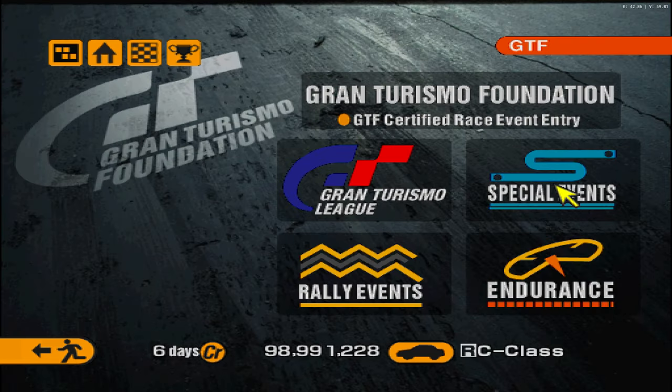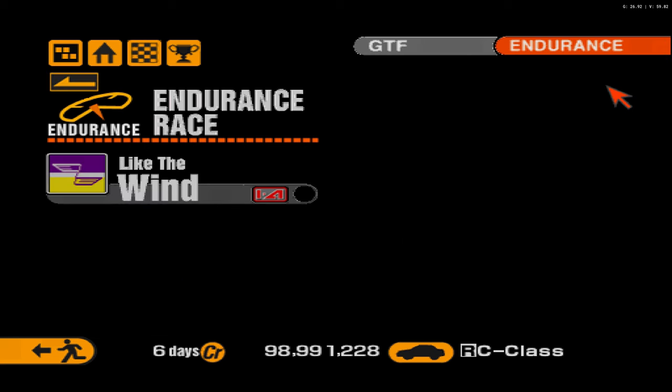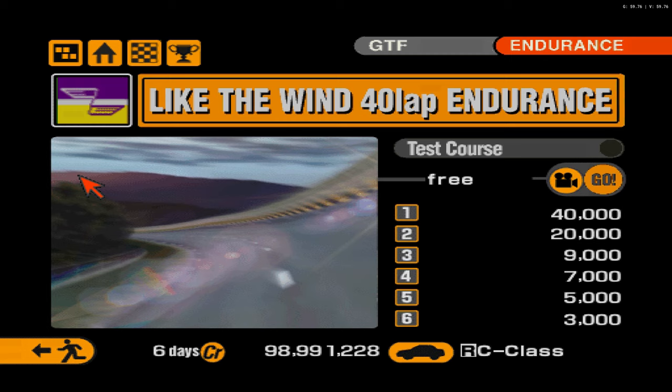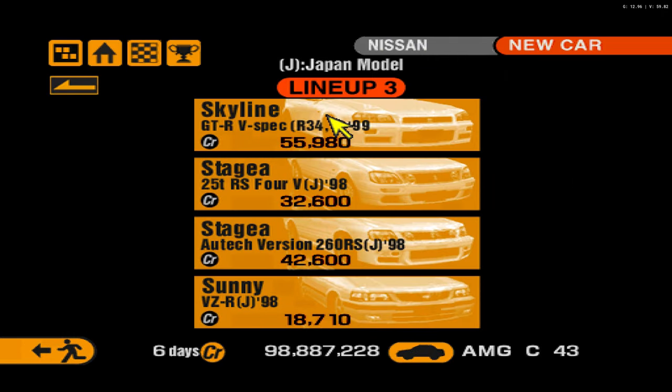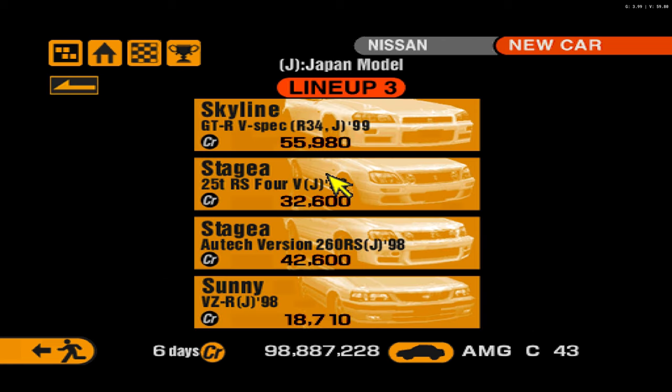Want a new event? There's a new endurance event that was first introduced in Gran Turismo 3 A-Spec — Like a Wind has now been added into Gran Turismo 2. Very cool stuff, a whole new event for you to do that you've never done before. And what about cars that are already available in the game? Several cars have been updated to be more like their real-world counterpart in terms of specs, like horsepower and stuff, which I think is very, very cool.